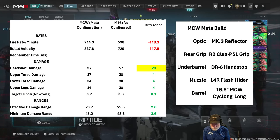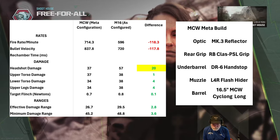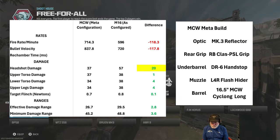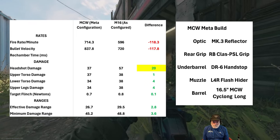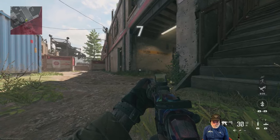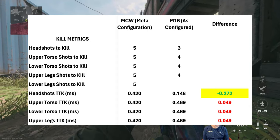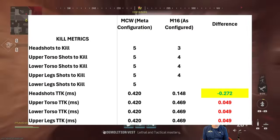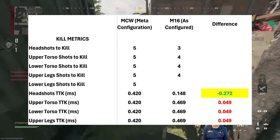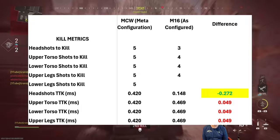Before getting into gameplay, let's compare it to the MCW meta configuration. Fire rate and bullet velocity — the MCW wins. Headshot damage and effective damage range — the M16 takes those. Yellow highlight over green is good for the M16, over red is bad. Now looking at time to kill: if you get three shots into the noggin, it's a 148 millisecond TTK. Two headshots is also 148 milliseconds.